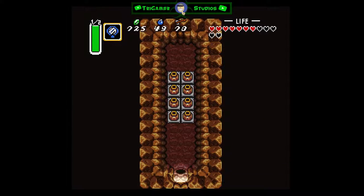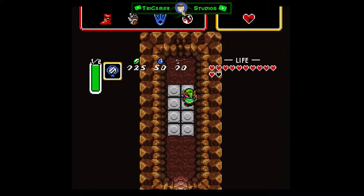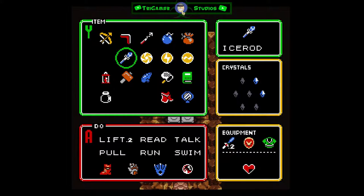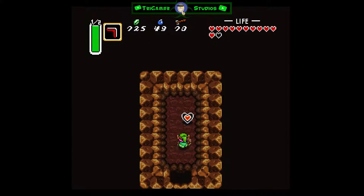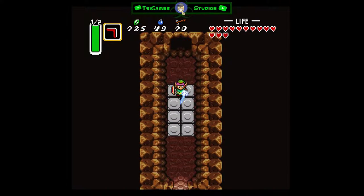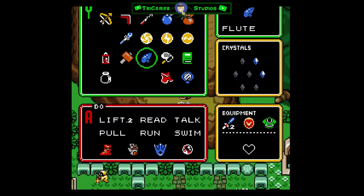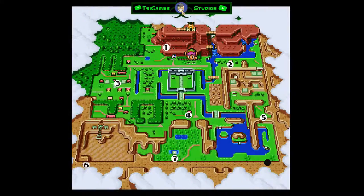I can't remember if there's a heart piece or something in here. Now we got bombs. Oh, there's a heart piece! And that gives us another whole heart. I think the one at Death Mountain is gonna give us another heart piece as well. We're just gonna burn it up and head up to Death Mountain.